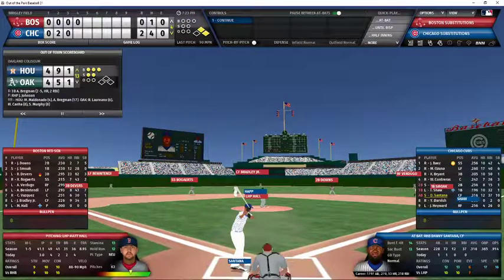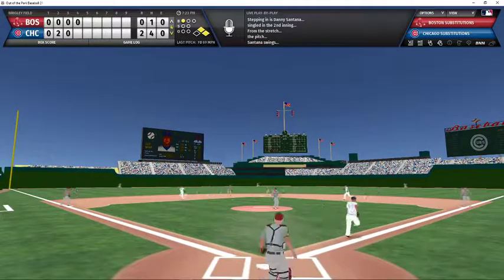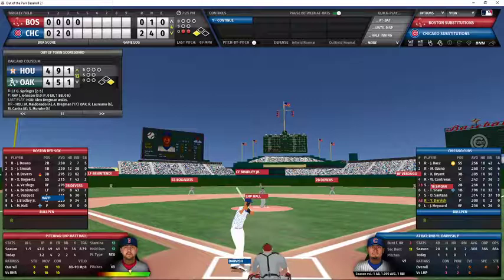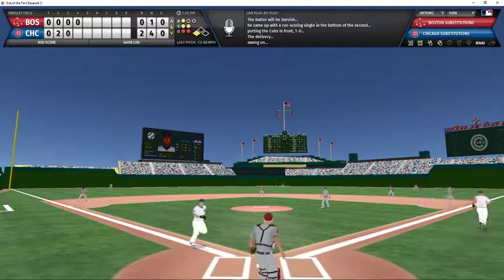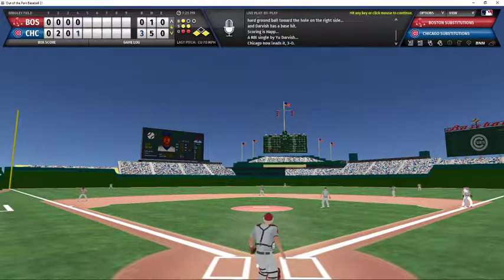Santana now batting with first and second and nobody out in the bottom of the fourth. One ball count — grounder up the middle, shortstop throws to first, relay to second, and the relay to first completes the double play. Happ advances to third, but there are now two outs. Hugh Darvish steps up — already 1-for-1 with an RBI today, batting .300 on the season. 1-2 count — Darvish knocks that one past the second baseman into right field, driving in another run. The Cubs are now up 3-0.